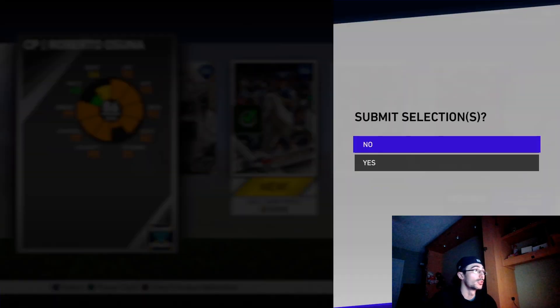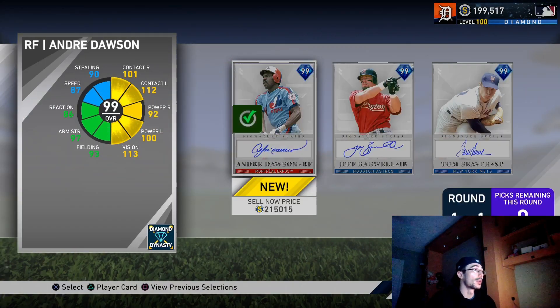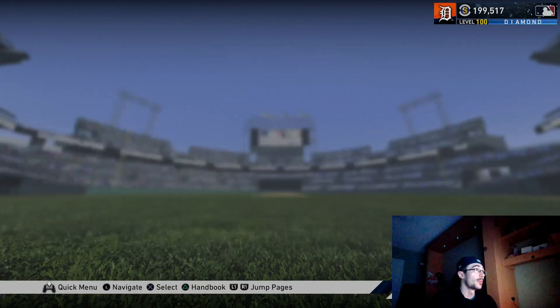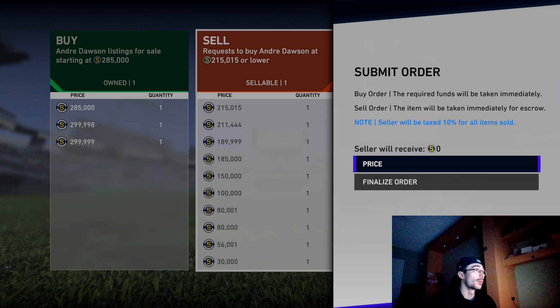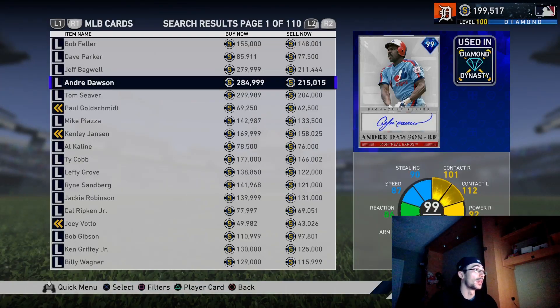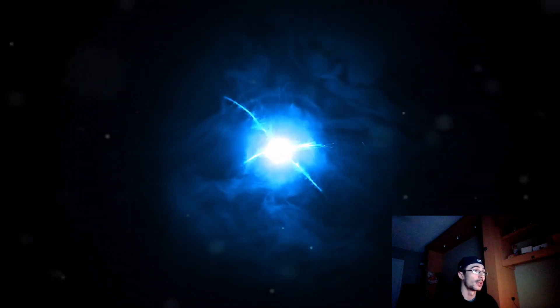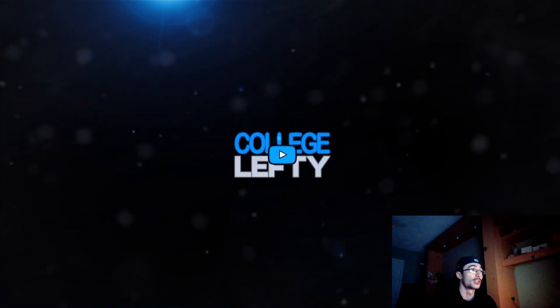We're going to have some upcoming debuts on the channel. For the 300-star pack, I'm selecting Andre Dawson. I think Tom Seaver is the better move, but I picked Dawson because he's going for around 285k — right in the middle between Seaver and Jeff Bagwell — and I think someone will want to pick him up quickly. I will be getting all three bosses eventually. Thank you guys so much for watching — I'm College Lefty, I completed the 7th inning program, and I hope this helped you do the same. Have a great night.